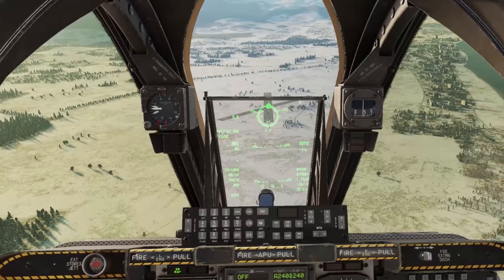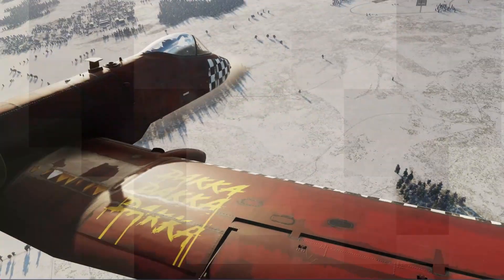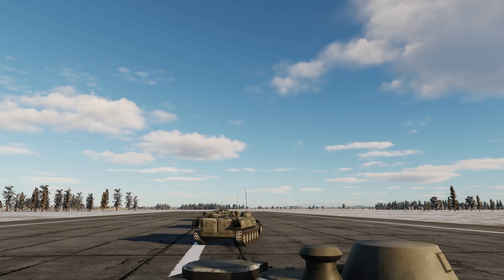Pull the gun trigger and walk the reticle up and down the target column. And here comes the GAU-8 — you wouldn't want to be on the receiving end.